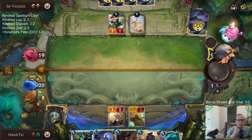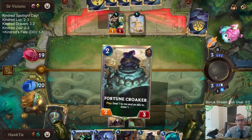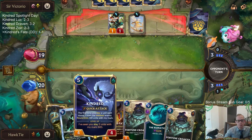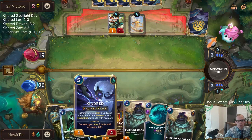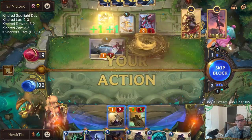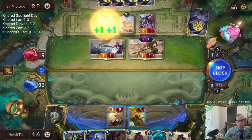Kindred should be designed in such a way that you would rather have Kindred in the deck than Thresh. That's probably where it is missing. I don't know exactly what Kindred should look like, but yeah, maybe if Kindred was a 3-6 also, maybe.